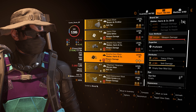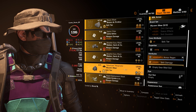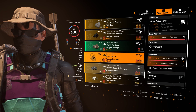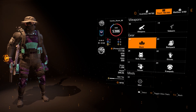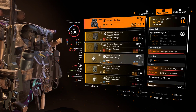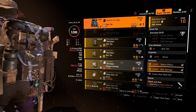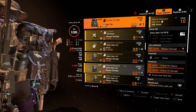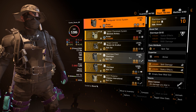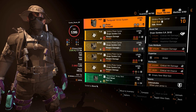Everything in my stash I have a plan for. The ones marked for donation, the plan isn't as far along. Backpacks are a little harder — you should end up keeping more copies of backpacks and chest pieces because there are different talents to worry about.